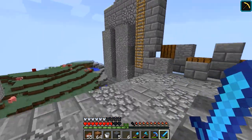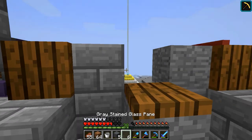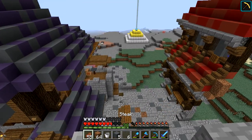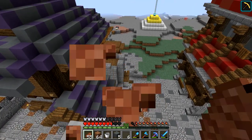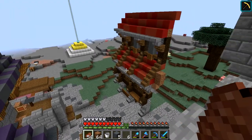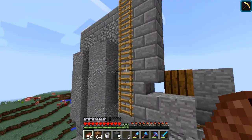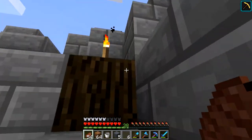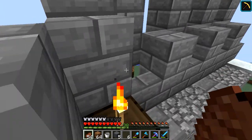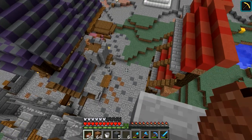I wanted to see how everything looked from up here — and that guy was waiting right under here and I kind of scared him into the sun. This is neat — we have a really cool view from up here with all the roofs and everything. I think this is going to be a really cool view, and we're going to have an even better view because we'll be able to get on top of the towers up here. That's going to be cool.